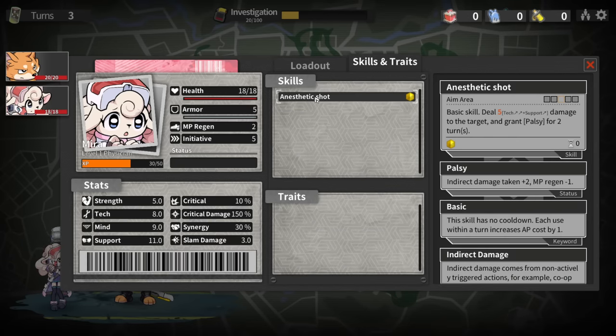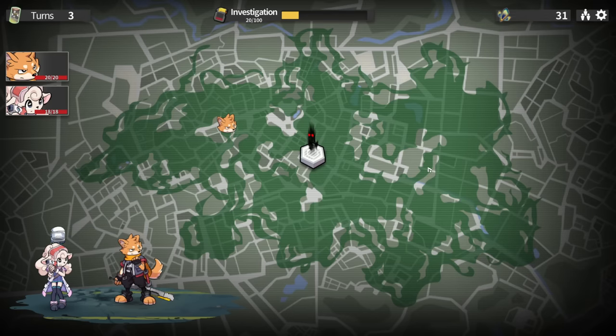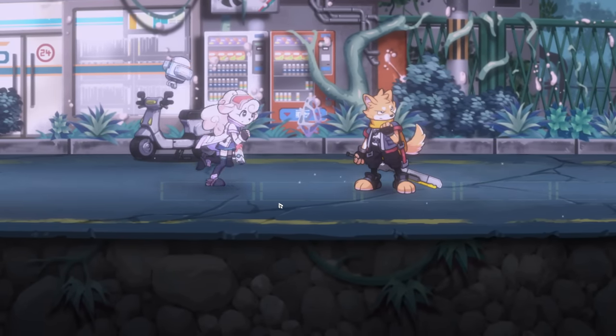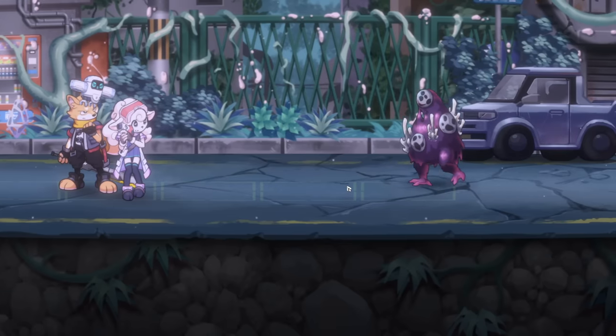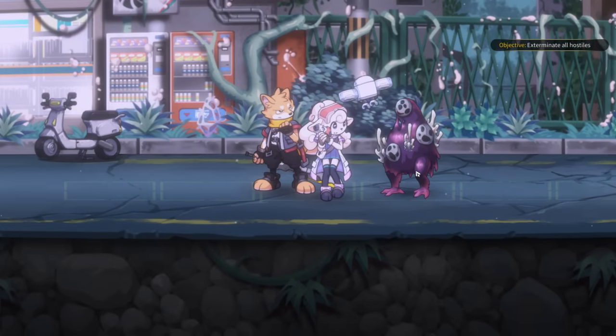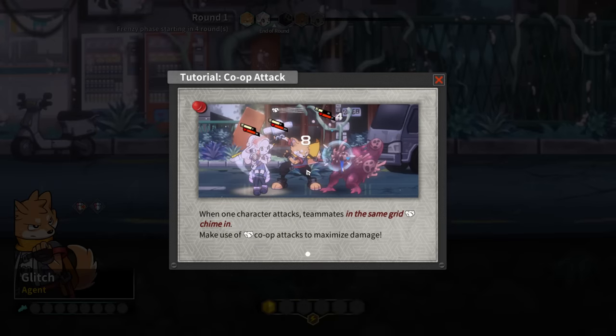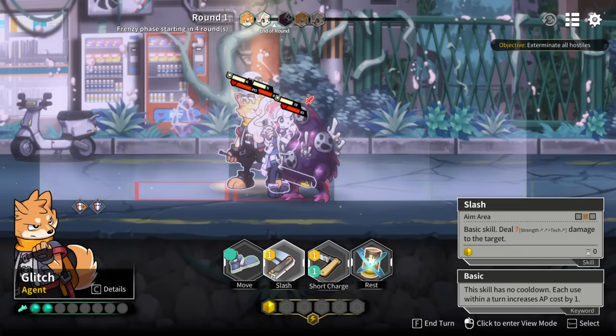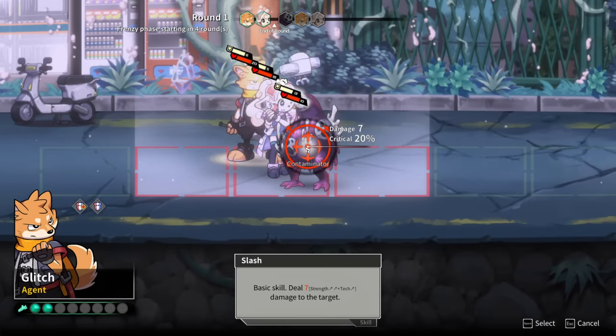What does Mira have? Anesthetic Shock - deal five damage to the target and grant indirect damage taken plus two. Wild. When one character attacks, teammates in the same grid chime in - make use of co-op attacks to maximize damage. Having too many units in the same grid will make it crowded and everyone takes a penalty, so be careful.